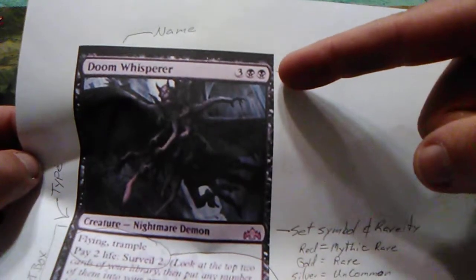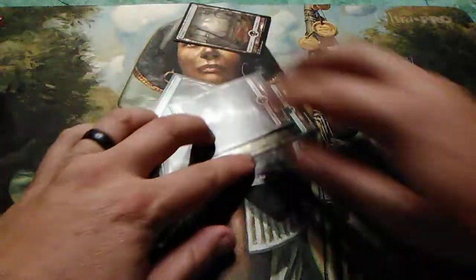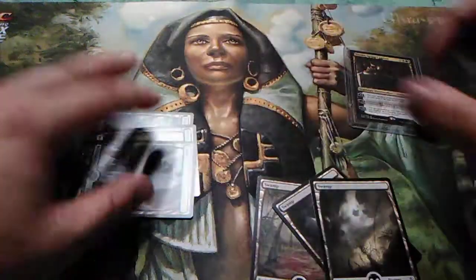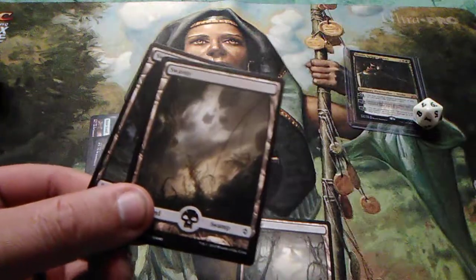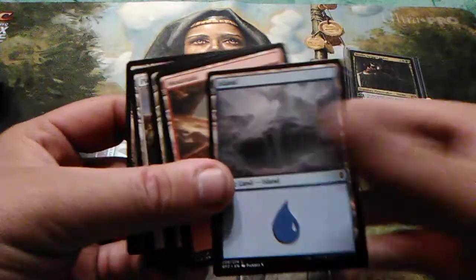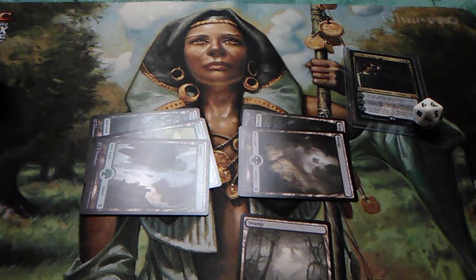Next is the cost of the card — how much does it cost to cast? In this case it's three of anything plus two black. The black symbol means you must use black mana specifically. Three of anything means those can be any color — it doesn't matter what those three are, as long as you use three generic mana and two black mana, you can cast the card.